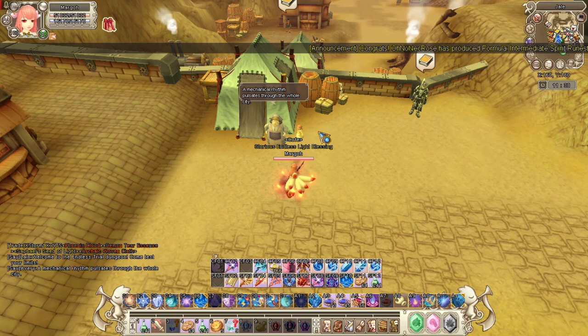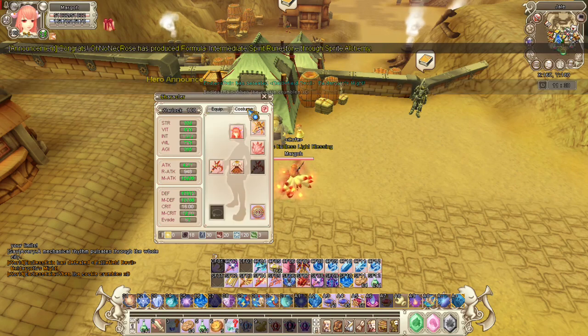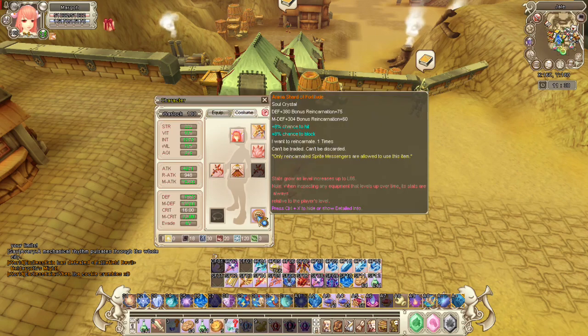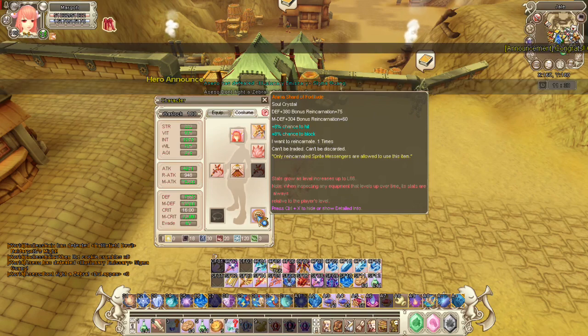If you are reverted, you can have additional stats on every set or item that you have. For example, with the bonus reincarnation, I got an additional 150 defense just because I am reverted and reached level 100. So if you want to increase more of your defense stats, you should revert. Another way is through shards — if you pick the Animus Shard of Fortitude, it increases your defense by 380, and bonus reincarnation by 75. That's a good way to increase your defense.